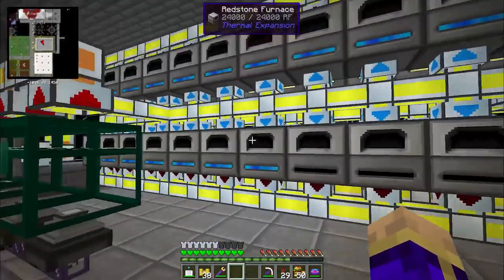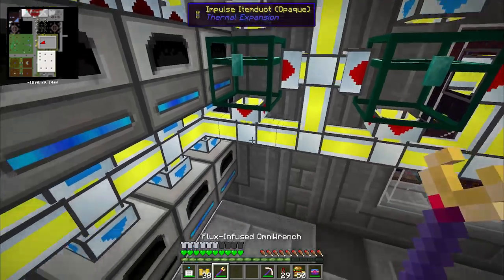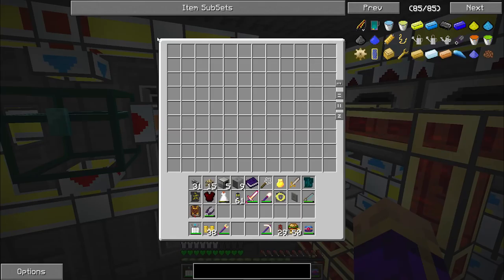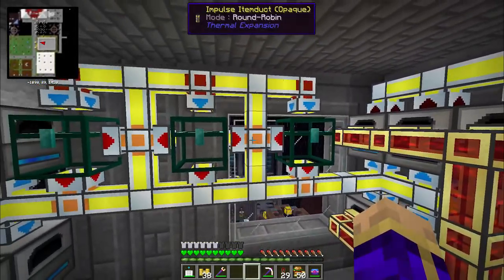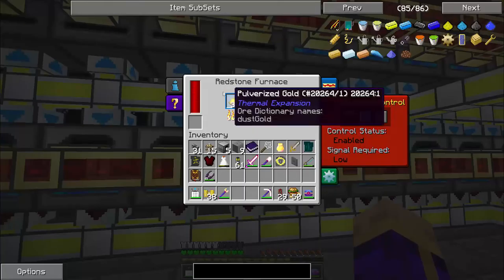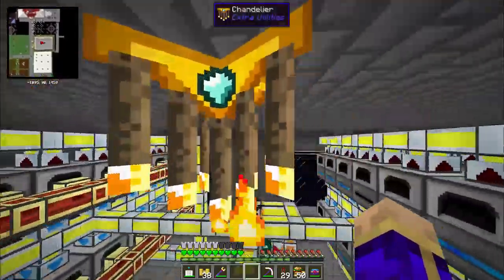If I hit a point where I'm overflowing my furnaces and don't have enough input, I have three chests in the back with impulse item ducts set to dense mode inputting into them, with impulse item ducts set to round robin pulling out. A 9×12 inventory is 108 stacks — times 3 that's 324 stacks of items. Yeah, I think I should be pretty good. Everything will eventually get exported out into the various item ducts which lead into the ME interface.